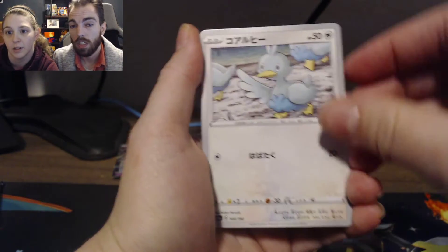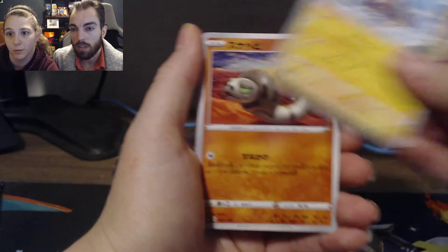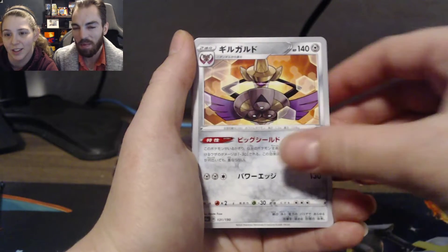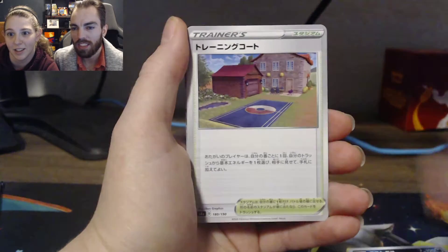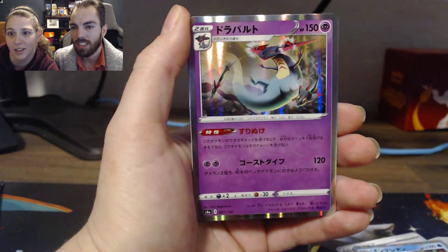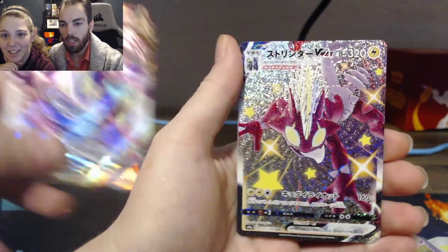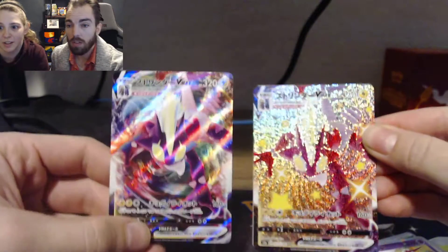I'm assuming there's a Shiny version of that card in the set too. I know his name — Toxa... Toxtricity! Toxel's the little one, and Toxtricity is the evolved form. We're embarrassing ourselves trying to remember these names — we do play the game but these are still new. Give us some credit!